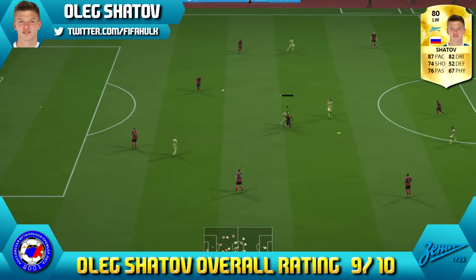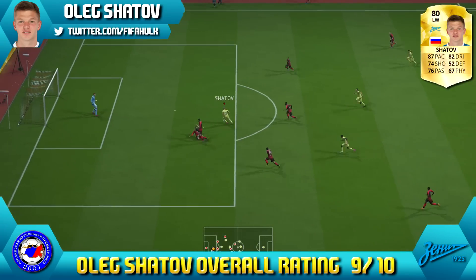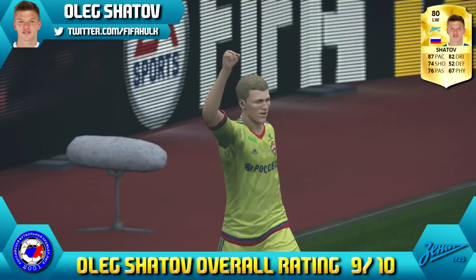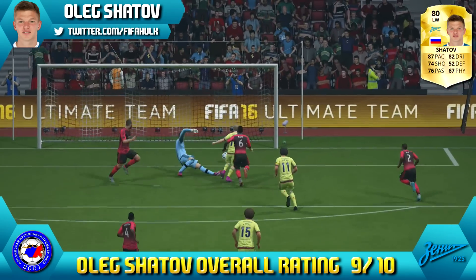His passing was good as well — great for linking up down the left and he can put a decent cross in. He has that 4-star weak foot and 4-star skill combo. Really love using him — a real fun player with great dribbling. A definite must-have for a Russian League team.